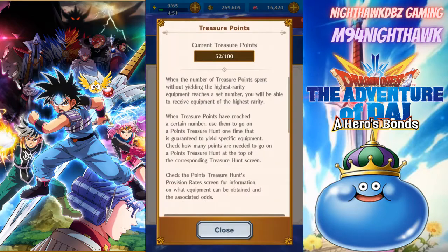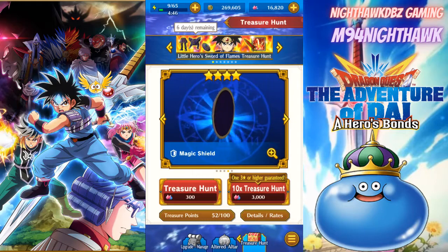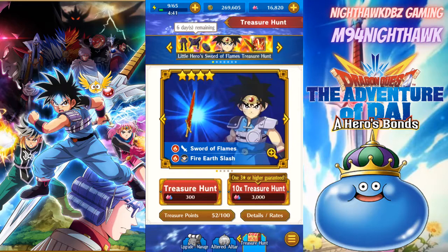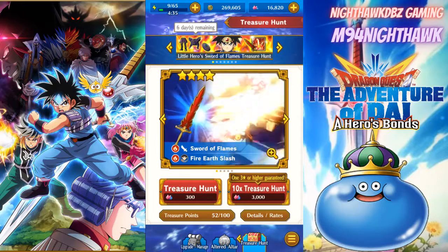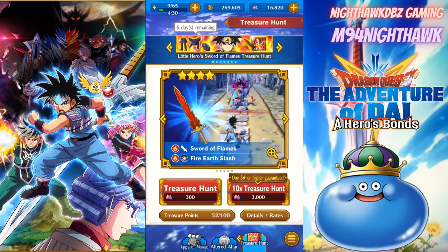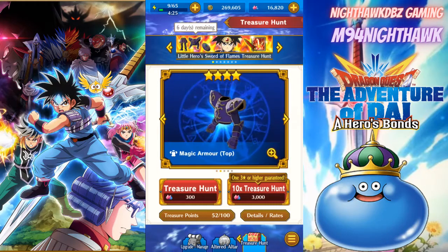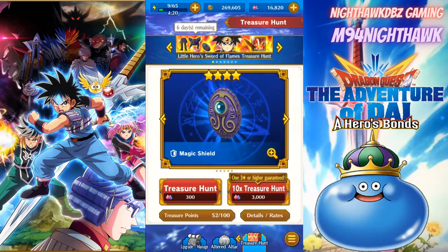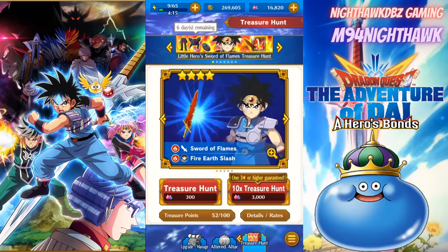Let's go over the banner one more time. We do have the Sword of Flames for the Dai character - mainly for his Radiant Romus Armor build, but you can also use it with regular Dai. We also have the Magic Armor top, the Magic Armor legs, and the Magic Shield. I'm hoping to walk away with one of the new weapons, primarily the Sword of Flames.